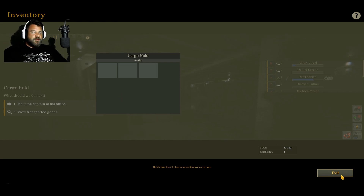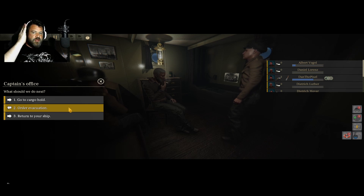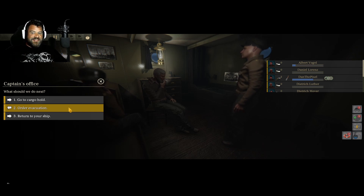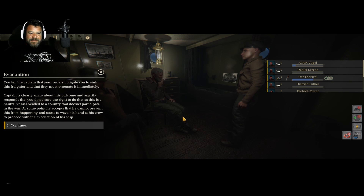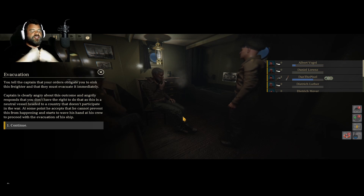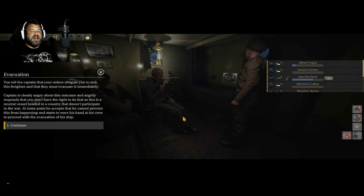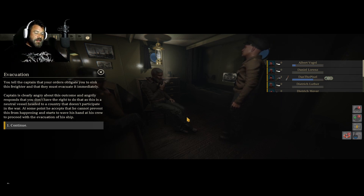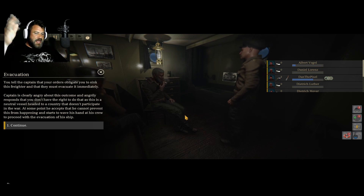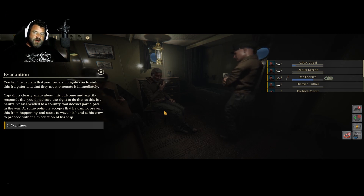Via deck gun. Very well. I'm going to order you to evacuate your ship, sir. But not to that port. Not to that specific port. The hamsters have escaped. You tell the captain your order is obliged to sink this freighter and they must evacuate it immediately. We are doing the gentlemanly thing and offering you safe passage off your boat. The captain is clearly angry about this outcome and angrily responds that you don't have the right to do that as this is a neutral vessel headed to a country that does not participate in the war. At some point, he accepts that he cannot prevent this and starts to wave his hand at the crew to proceed with the evacuation.